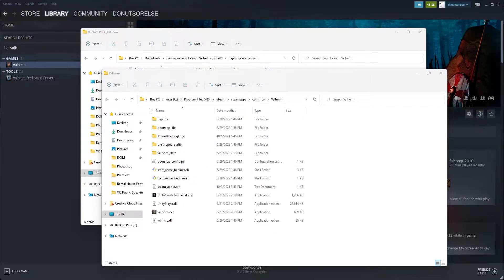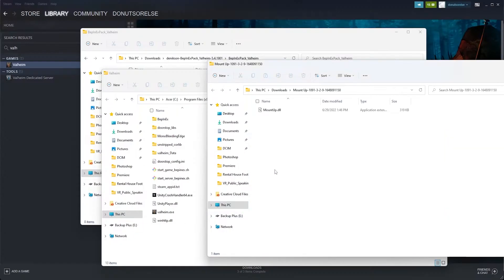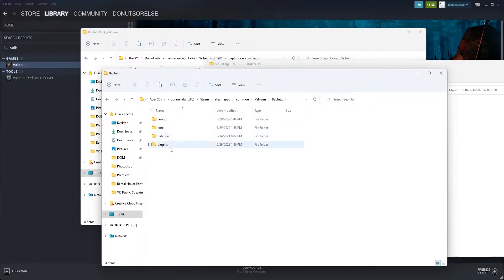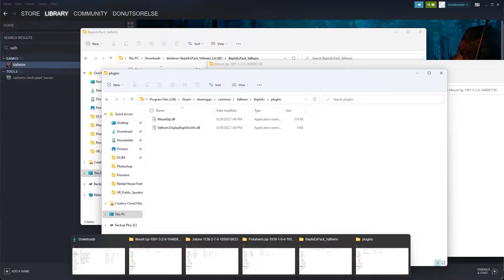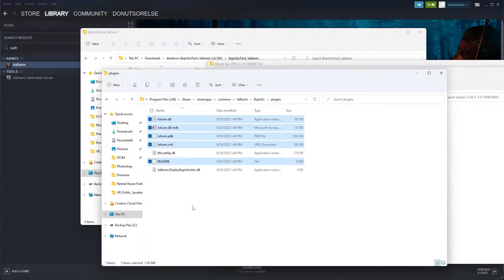Now to install a mod, you go to the plugins folder within the BepInEx directory and drop in the mod files. Some mods, such as MountUp, have a single DLL as all you'll need for the entire mod — you just drop it into the plugins folder and you're done. For the Jotunn mod, we're going to drop all the files into the plugins folder. You don't actually need to copy in the readme file, but it's also 10 kilobytes, so who cares.